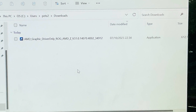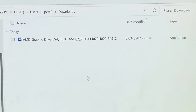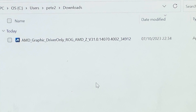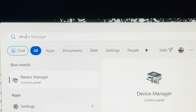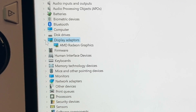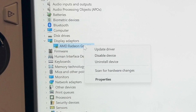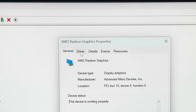For step one, download the previous graphics driver — the link is in the description and the file should end in 34912. For step two, press the Start button, search for Device Manager, and open it. Scroll down to Display Adapters, right-click on the AMD Radeon graphics, and click Properties.